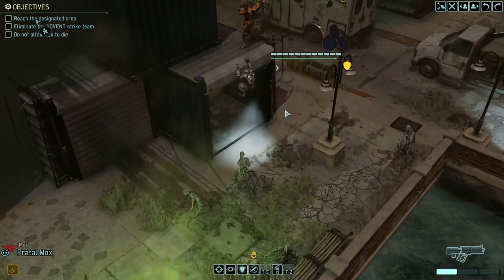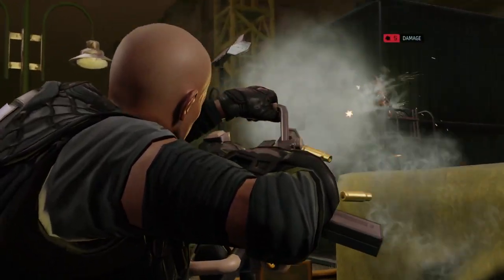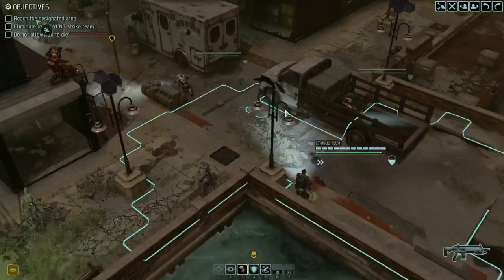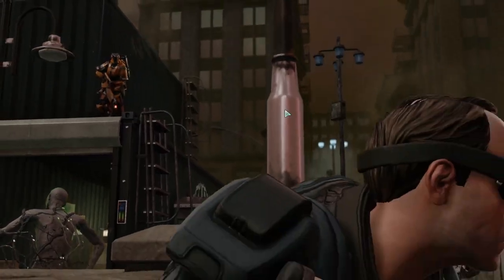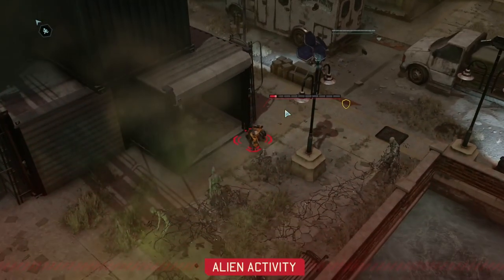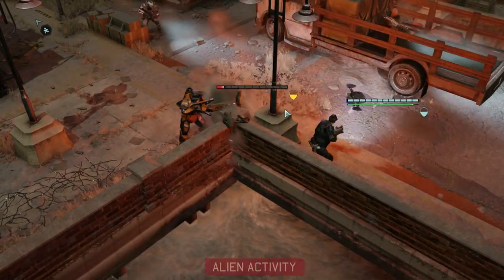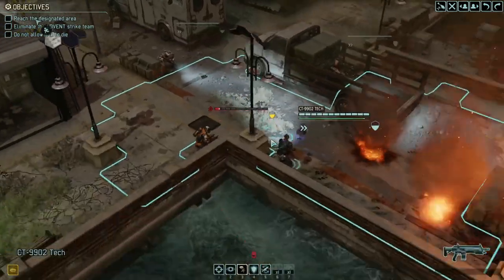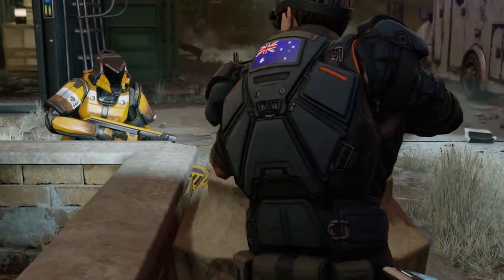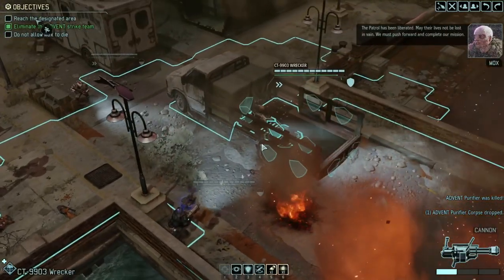Moving to there puts this guy in a really bad position to be attacked. Let's do some damage here first — let's see if Wrecker can do it. A bit of damage but this thing is still up, which means Tech — by all means, finish him off. 75% chance — boom, you miss. Tech, I love you but seriously you missed. That's not good. Now you're probably going to deal with some fire. Did either of you get caught on fire? You seem to be in enough cover. I'm going to give you one more chance Tech — good, nice shot. Now we can actually move forward.